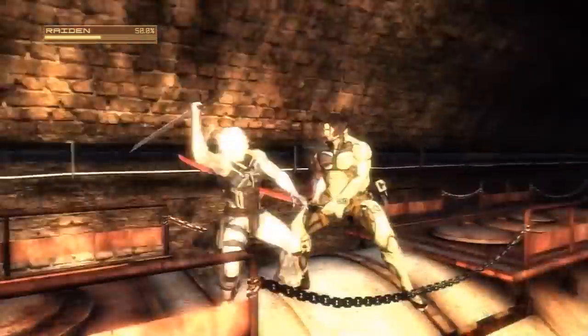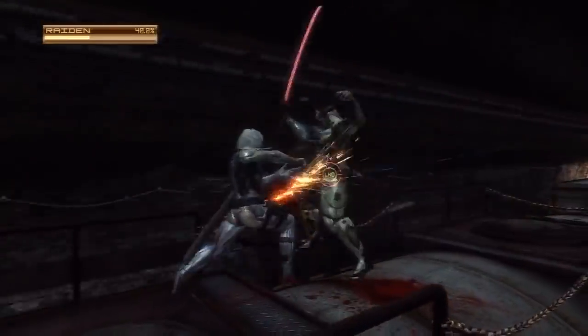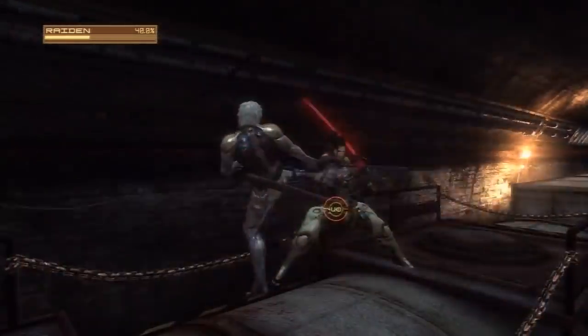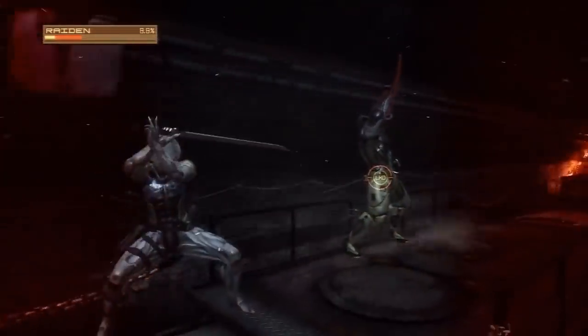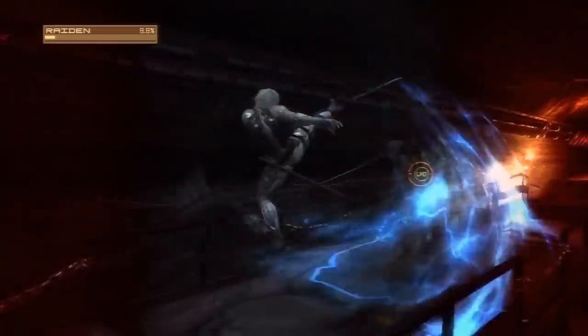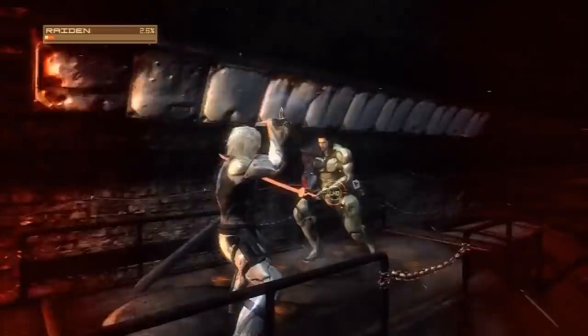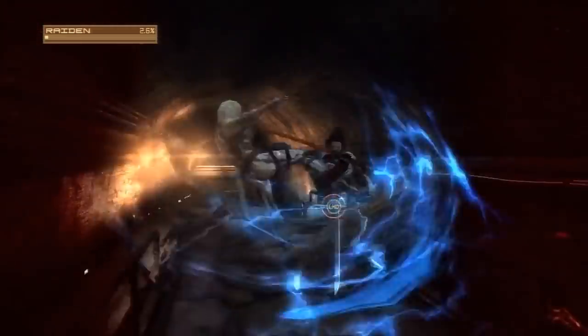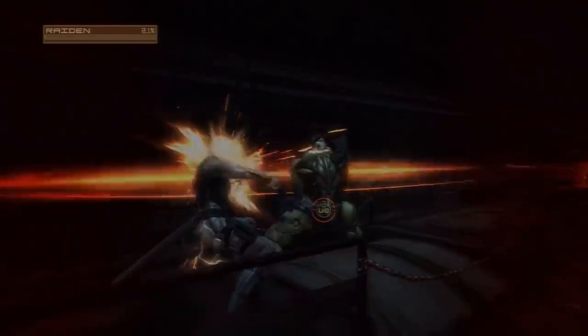On the note of parrying again, a single parry will only block one attack. So with Sam, who attacks multiple times in a row, you have to do the parry motion for each hit of his combo. However, if you parry the first attack but then miss the timing for his second attack and take a hit, you can still parry while taking damage — so you can block his third and fourth hit if you get the timing right. I'll see you next time. Bye.